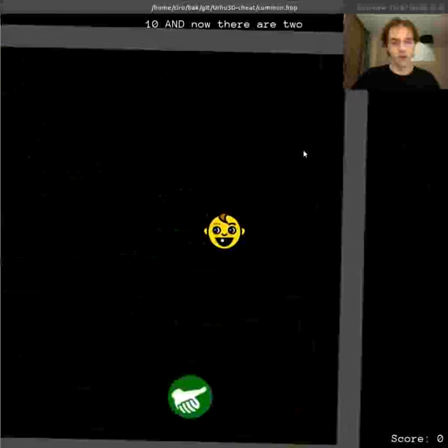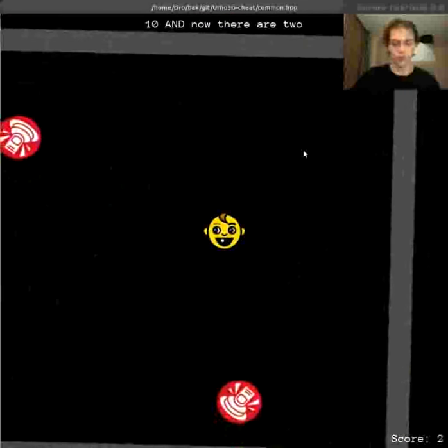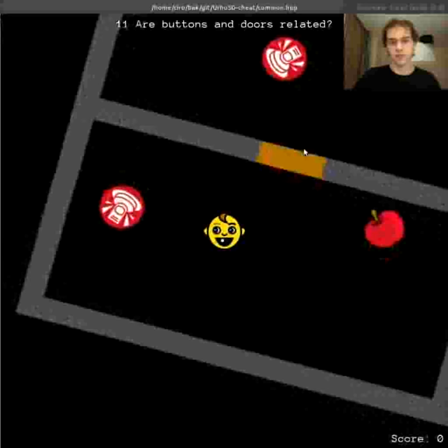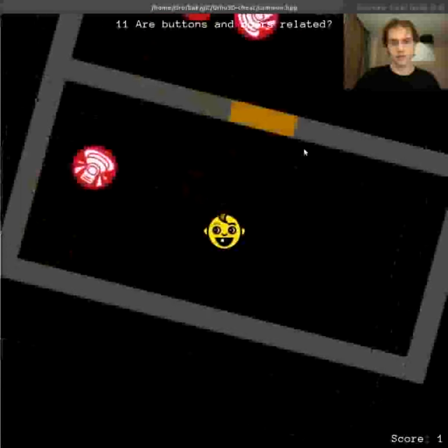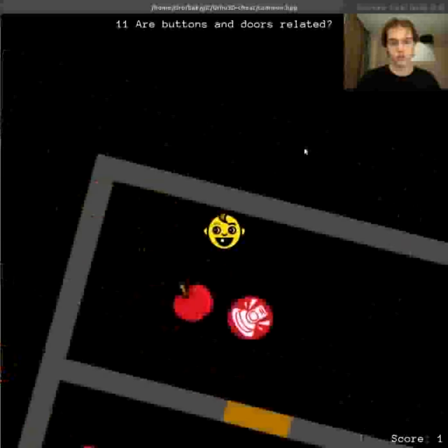Now there are two buttons, and the agent must learn that he must touch both buttons to get an apple. On this one, the agent will learn that the door doesn't open by itself, and only when you touch the button will the door open.